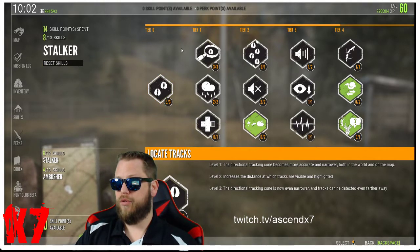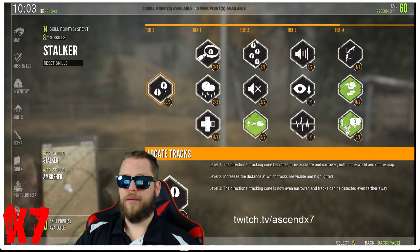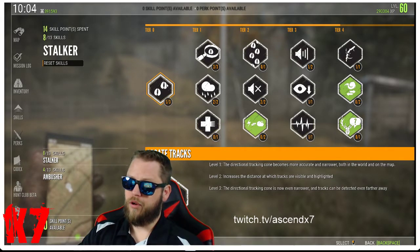Let's break down tiers zero through four in Stalker. Tier zero basically helps you track your animals more easily, especially once you've wounded them. The tracking cone decreases in size with the three perks here, and I find that beneficial.